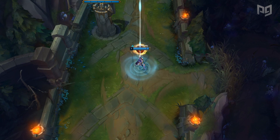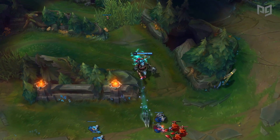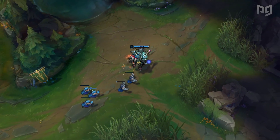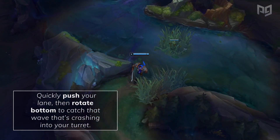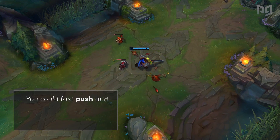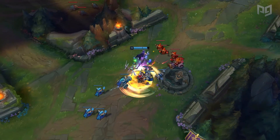Another case is during the laning phase — sometimes solo kills and ganks happen. When you perceive this happening, you're not always helpless. Let's say you're playing mid lane and you notice your bot lane just ganked while a minion wave was stacked against them. If the enemy bot lane and jungler are low after a turret dive, you need to immediately recognize that this could be a chance to pick up some extra farm. Quickly push your lane, then rotate bottom to catch that wave crashing into your turret. You can catch the next mid lane wave since minions arrive more quickly there, then run back to your own lane.